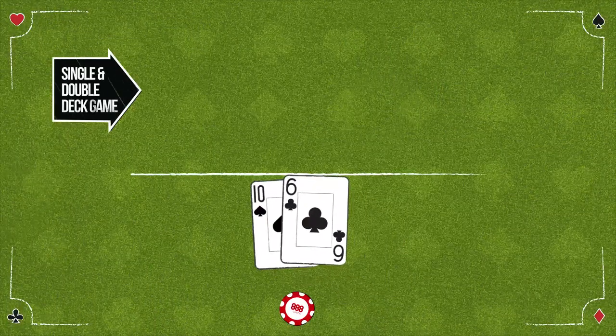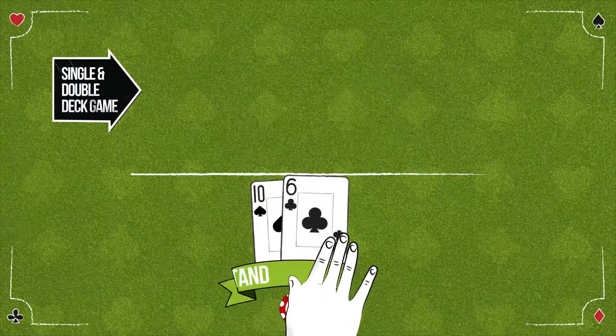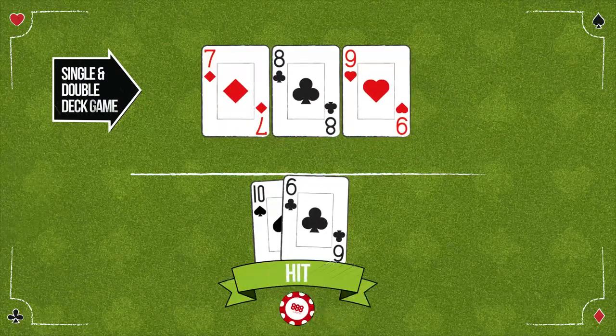In a single and double deck game, surrender against a dealer's 10 or ace upcard, stand against a dealer's 2 through 6 upcard, and hit against a dealer's 7, 8, or 9 upcard.